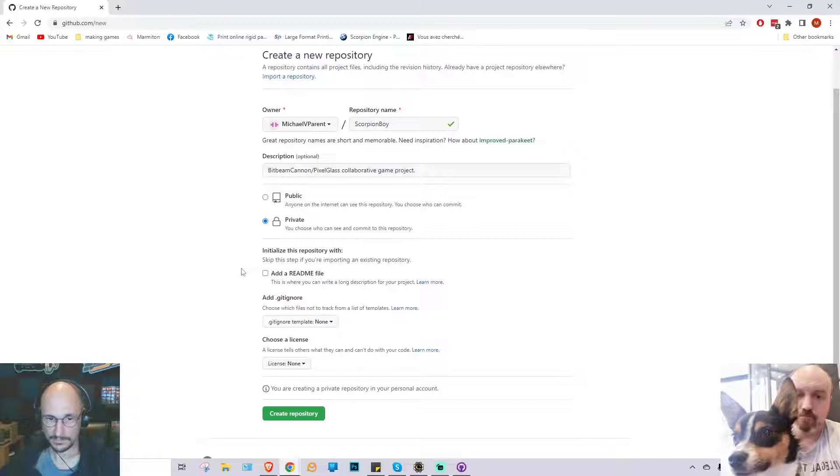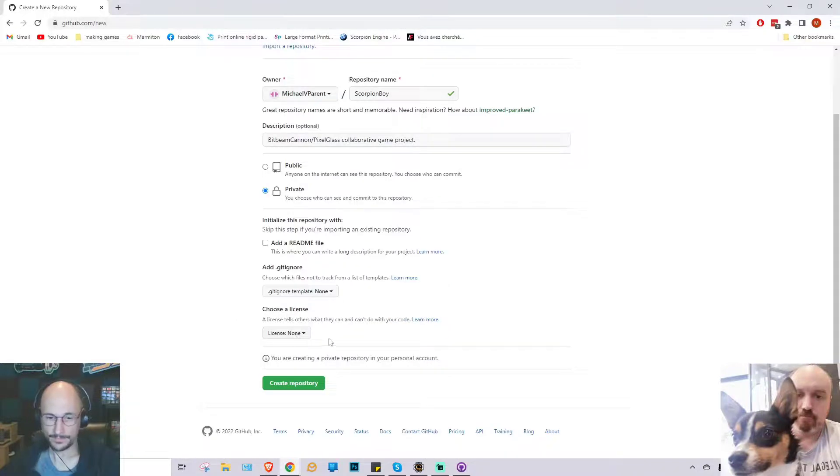We don't need to add a readme file — a readme is really just for if you're making an open source project and you want other people to know what it's about. The gitignore is something we don't really need to set for this project either. A gitignore is a file that specifies what files and folders shouldn't be added to the repository. For example, Unity creates a lot of temporary files, so you'd want to select the Unity gitignore. There's no gitignore for Scorpion and it doesn't tend to create many junk temporary files anyway. If we were making this public, we might consider a GPL or BSD license, but none is fine for a private repository.